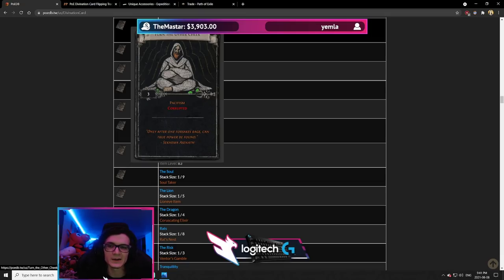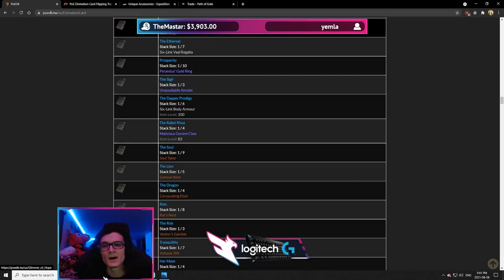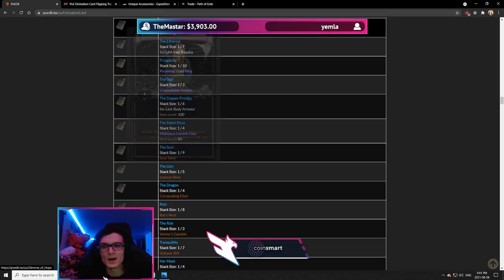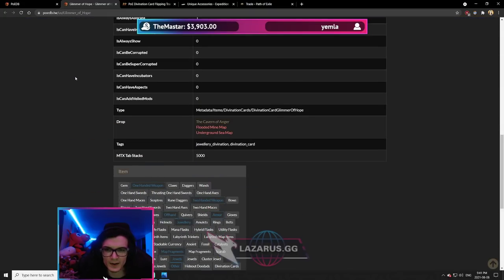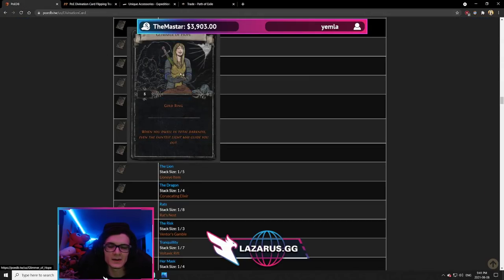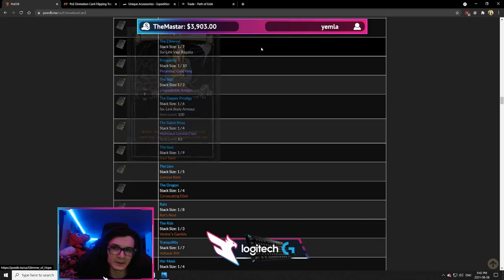Pacifism — corrupted for 3 cards, not even sure why this card exists. Glimmer of Hope — gold ring for 8 cards, but you don't know what you're going to get. You could get a quantity ring, but even within that there are a lot of factors like amount of quality, resistance, and life that dictate value. It's too big a gamble — you're paying 8c for a ring that could be Andvarius, which is worth nothing. So Glimmer of Hope is a nope.